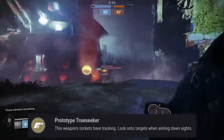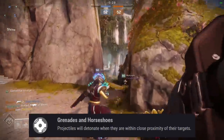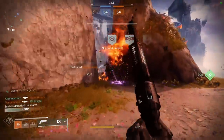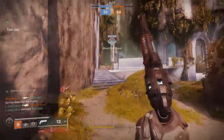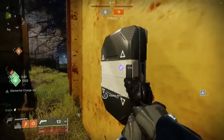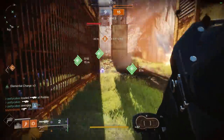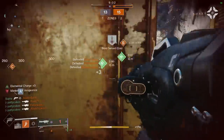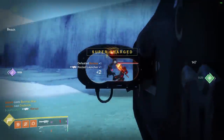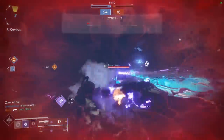Truth's exotic perk is Prototype Trueseeker: this weapon's rockets have tracking and lock onto targets when aiming down sights. It also has Grenades and Horseshoes: projectiles will detonate when they are within close proximity of their targets. Truth was an absolute S tier pick in Destiny 1, but with its reintroduction in Destiny 2, I feel like it hasn't quite achieved the same level of status, despite being a pretty good pick in PvP. The tracking works fairly well and you can do some fun tricks to bend rockets around cover. The Grenades and Horseshoes perk also makes it good for using like a traditional rocket launcher, since all you need to do is hit close to your target to secure the kill. The main downside is performance against supers — Truth requires two rockets against most roaming supers, which is a big problem since you'll only get one rocket in most modes. I'm going to put Truth in A tier. It's a great option, but slightly outclassed by other rocket launchers.